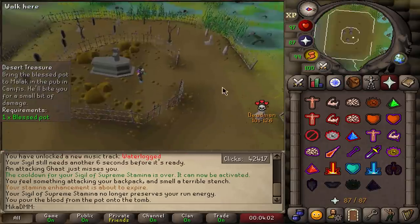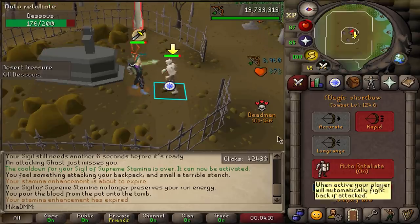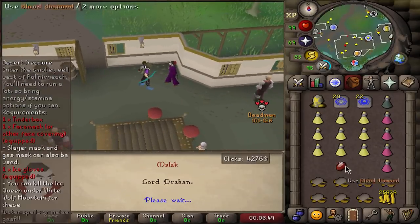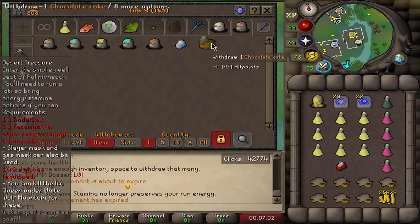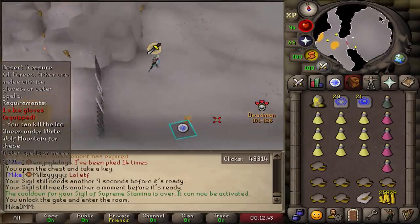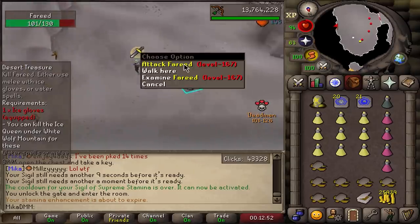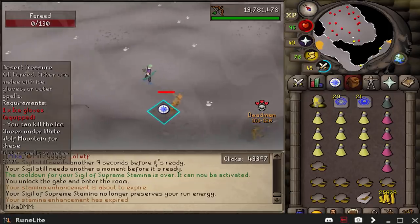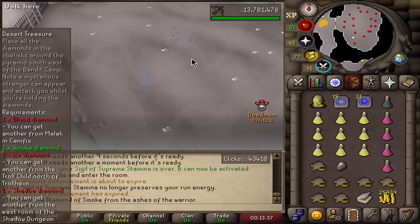I'm not going to grab all of my diamonds at once because I'm scared of losing them — I'll do the full run and then grab all of them. Fun fact: you do not actually need ice gloves to kill Fareed. All you do is hit and run. If you're using the Quest Helper guide on RuneLite, you don't need to worry about the ice gloves. Your arrows do turn to ashes though, so bring rune arrows. Last diamond collected — let's grab all of them, put them on the pyramid, and finish the quest.